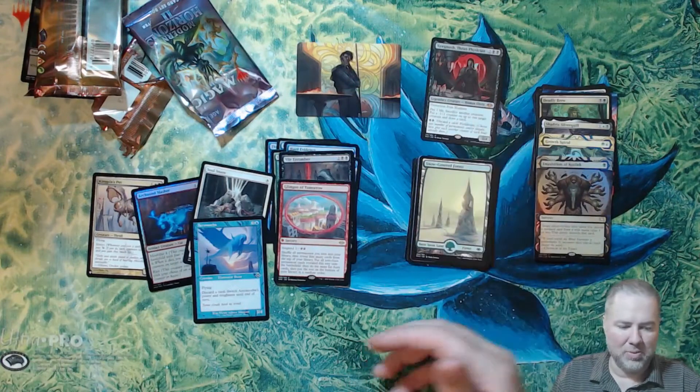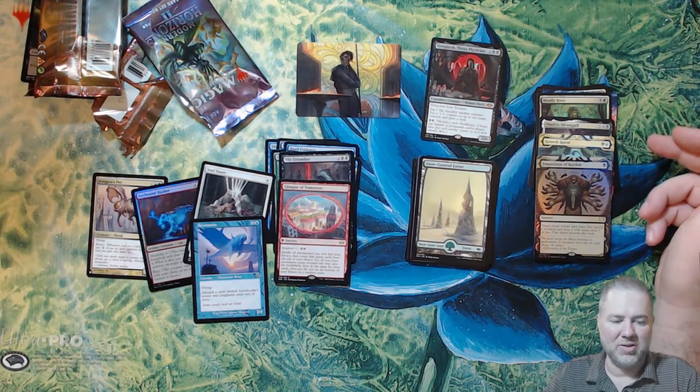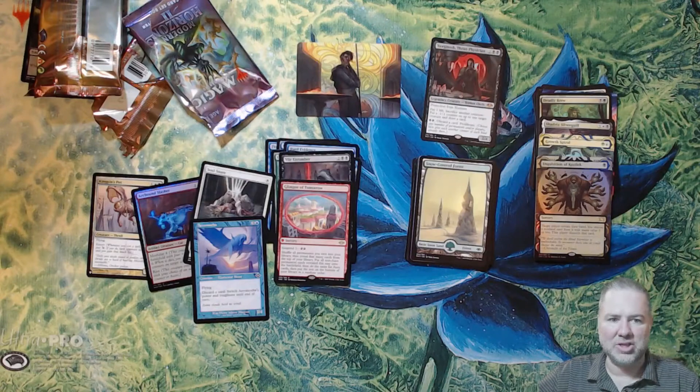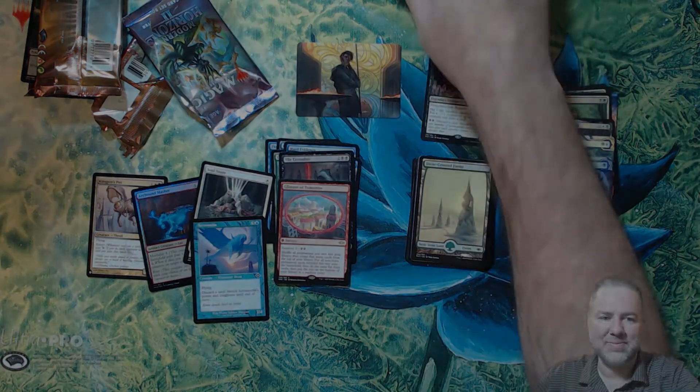We'll take the Yawgmoth, the foil Inquisition of Kozilek, and the Shadrix Silverquill any day of the week. There you have it — some nice pulls! Hope you guys enjoyed this quick video. Until next time, as always, be safe and have fun.